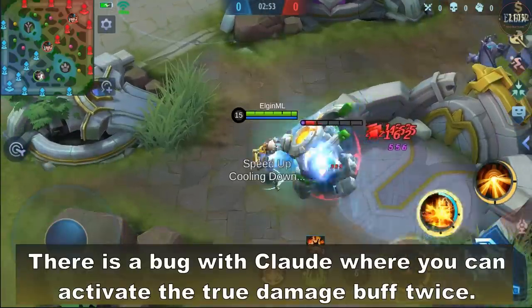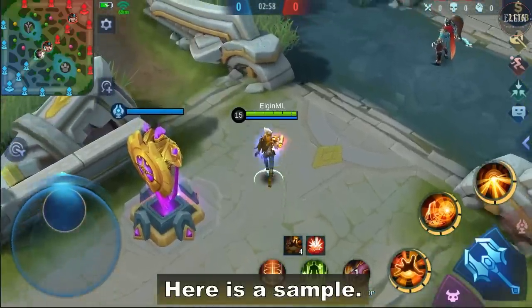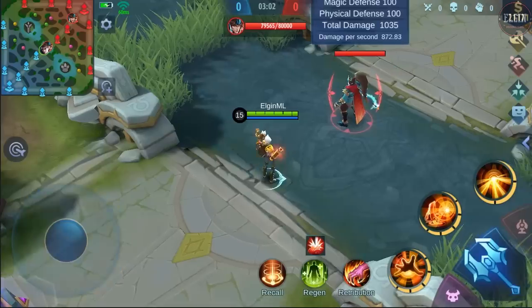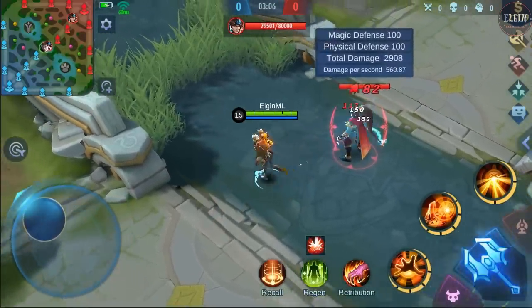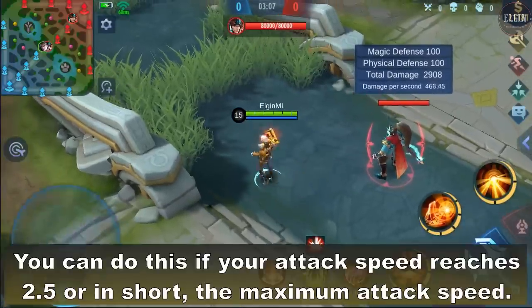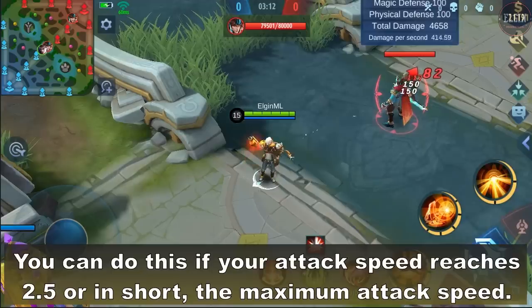There is a bug with Claude where you can activate the true damage buff twice — double true damage. You can do this if your attack speed reaches 2.5, or in short, the maximum attack speed.